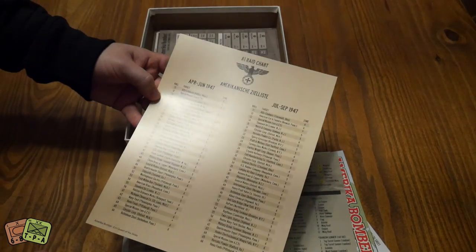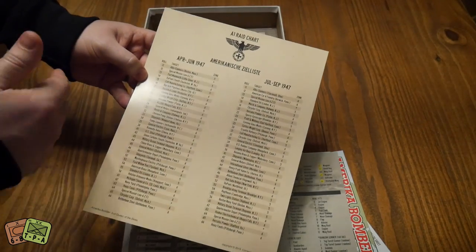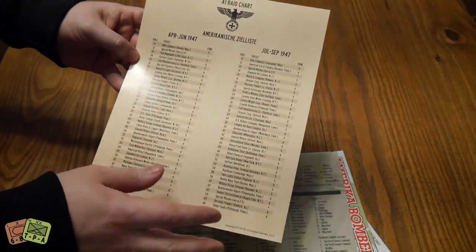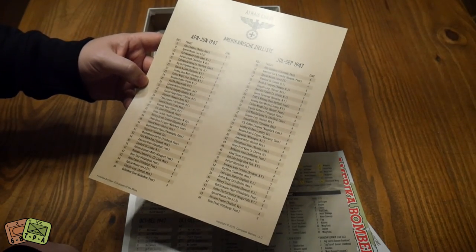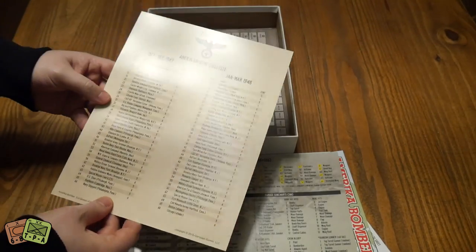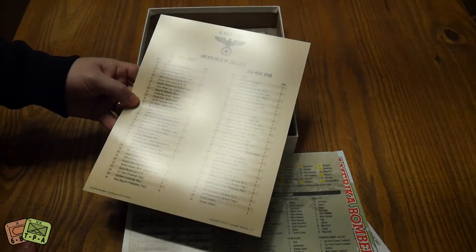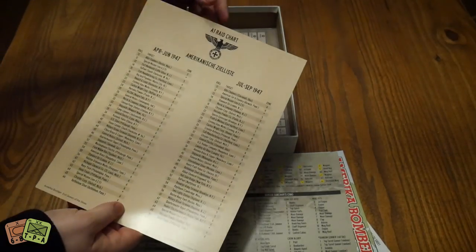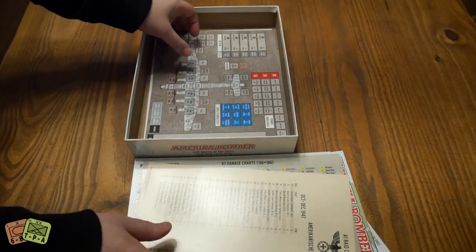This is your Amcha Karnesha Tiel Liste — your target list. It tells you what zone targets are in and what and where they are. It covers different time periods, going through October, January, and through March 1948 as well. You'll roll on different charts depending on what month of your campaign you're in.